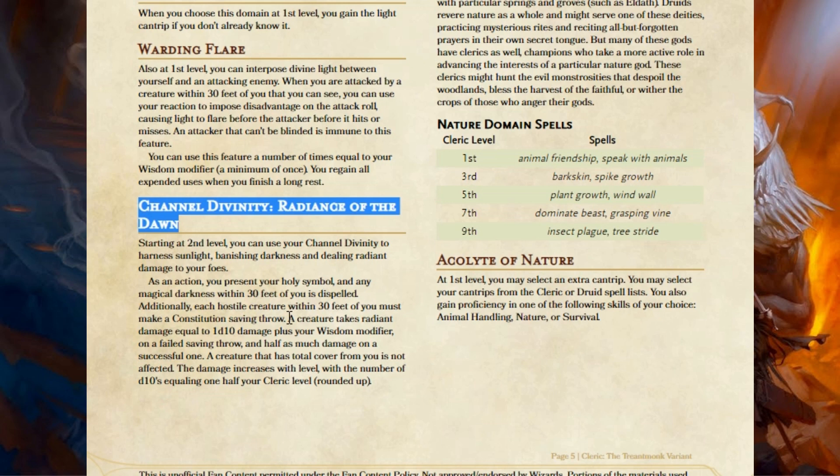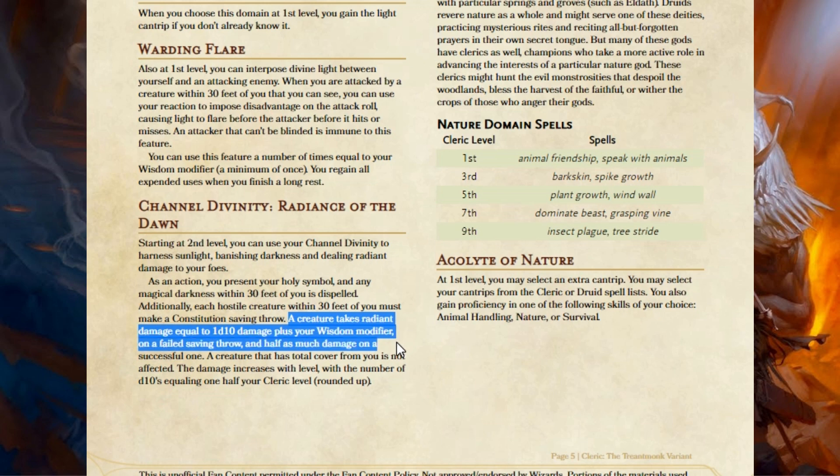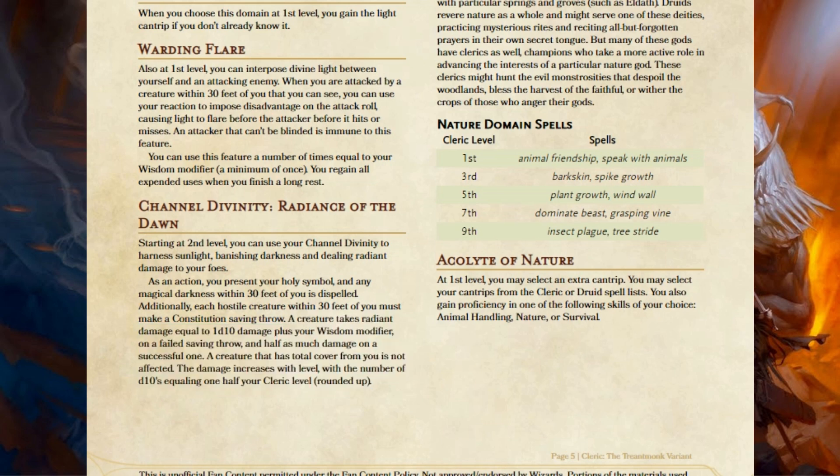Now with Radiance of the Dawn, you use your Channel Divinity as an action, present your Holy Symbol, any Magical Darkness is dispelled, and each Hostile Creature within 30 feet makes a Constitution Saving Throw. A creature takes Radiant Damage equal to 1d10 plus your Wisdom Modifier — significantly less than the previous 2d10 — but the damage increases with level: the number of d10s equals one half your Cleric level rounded up. So at 20th level it will be 10d10 plus your Wisdom Modifier, and they take half damage if they make their saving throw.